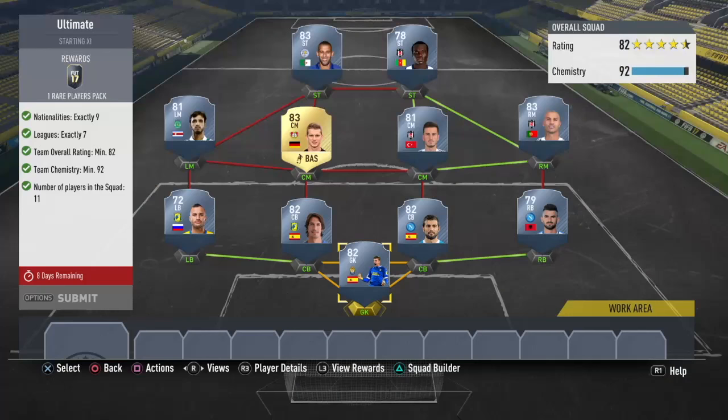Now I'm starting the Ultimate challenge. I have to tell you guys — I spent a lot of time, at least five, six, seven hours, just trying different cheap combinations for both my benefit and yours. Eventually I ended up with this squad, but I had to play 10 games to end up having the right chemistry and ratings. Here we go.